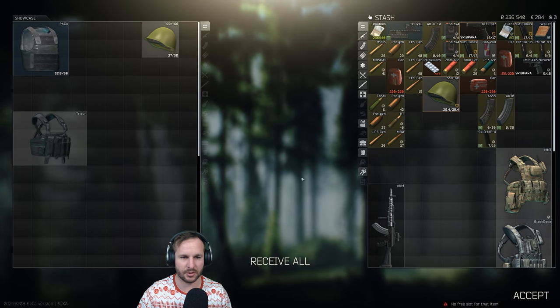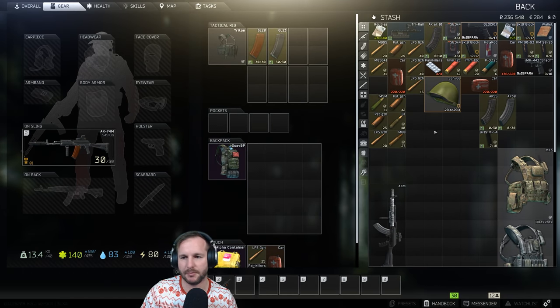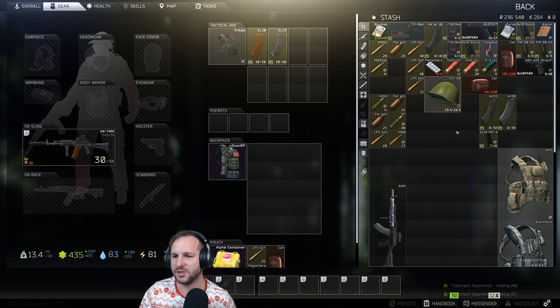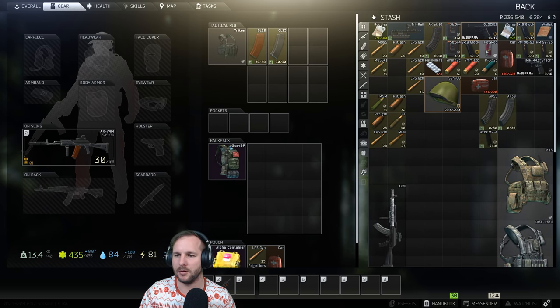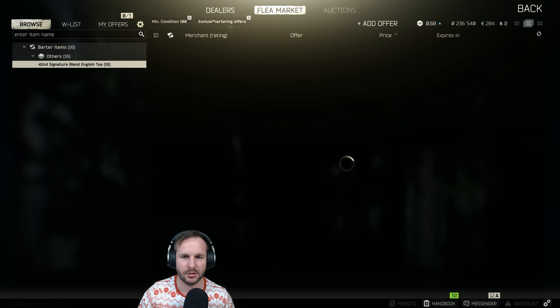We're going to take that backpack. When you're playing factory, if you're going up against a Mosin or a Vepr Hunter, they can one-shot you if you're wearing anything under a Gen 4. So I'm going to go with a Gen 4, which is something I probably can't really afford right now, but we're going to use it anyway.